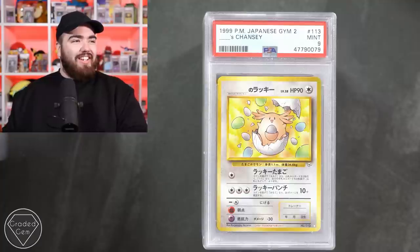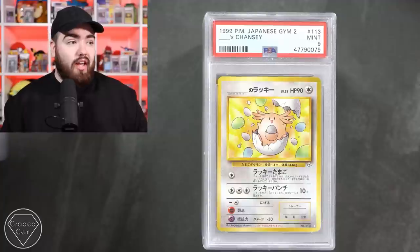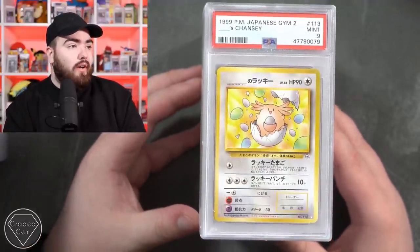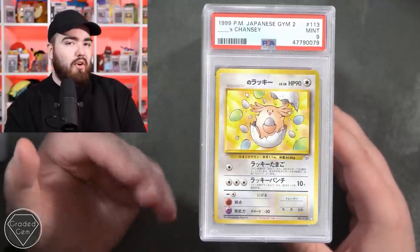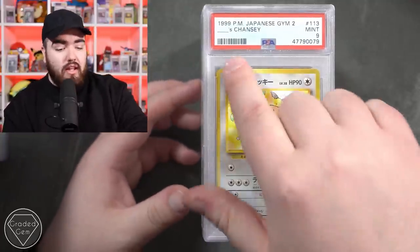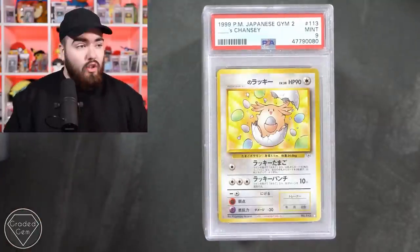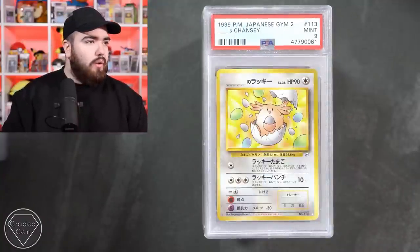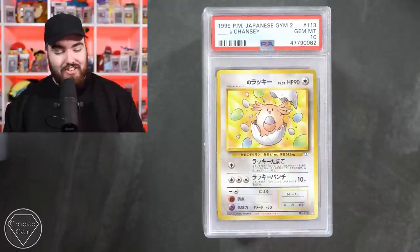Now we have the Chansey from Gym 2 which never made it to English. I know Josh Zirka picked up on these recently in a 10. It's another one of those cards where you can write your name - I'm not sure what we refer to this card as, whether it's a birthday Chansey or whatever. We've got the Gym 2 Chansey - you can name it whatever you want. Mint 9, another one mint 9, and a Gym 2 Chansey in a 10 right there - that is good.